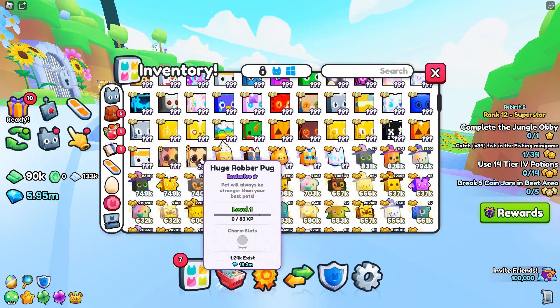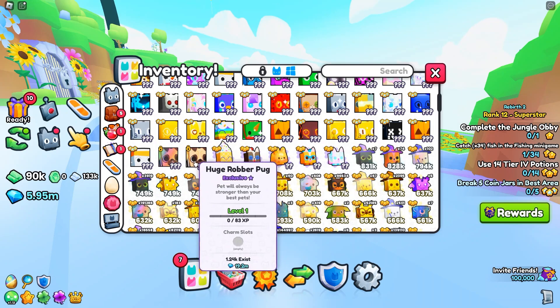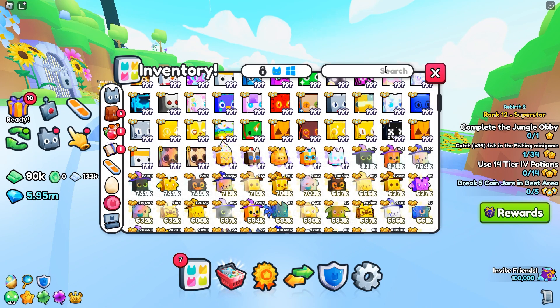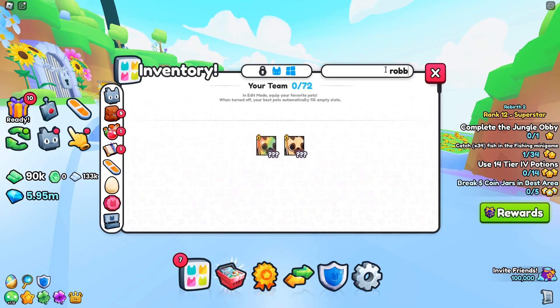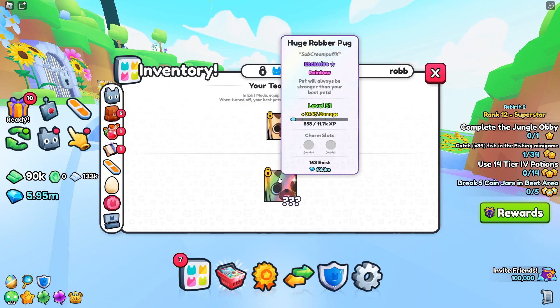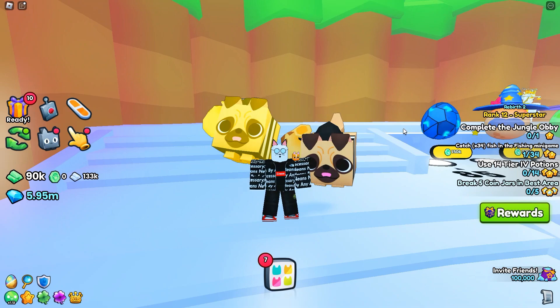We got another huge robber pug! This time it is a normal one. If you guys didn't know, like two days ago I hatched the rainbow one, but let's go - we hatched our second active huge pet in the game. Only 1,240 exist, but we did get another huge robber pug. Let's pull them all up together - that is crazy, our luck has been insane.